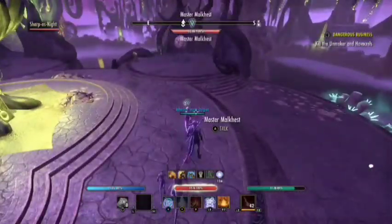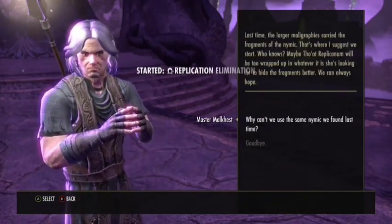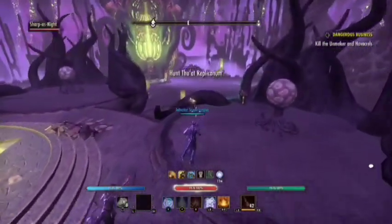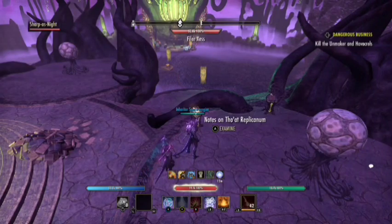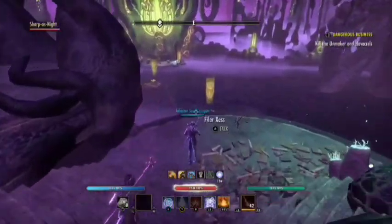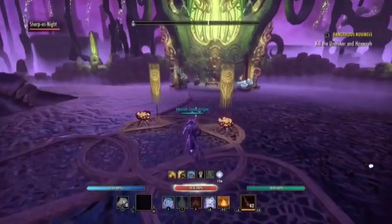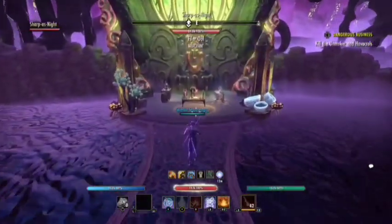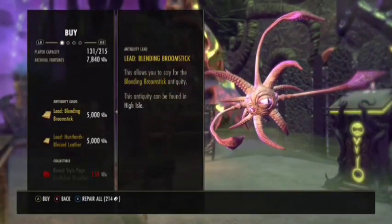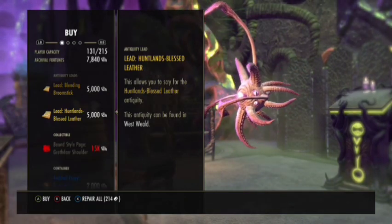The daily quest giver is known as Master Malkhist and he will give you the quest to fight one of the main bosses known as Stalat Replicanum, which we will get to near the end of the video. I will be showing you how to defeat her in her first iteration. Once you've completed that daily quest you can exit out and hand it in. There are bits of lore around the Infinite Archive - being the realm of knowledge and books. This is the first main vendor, FylerOr.